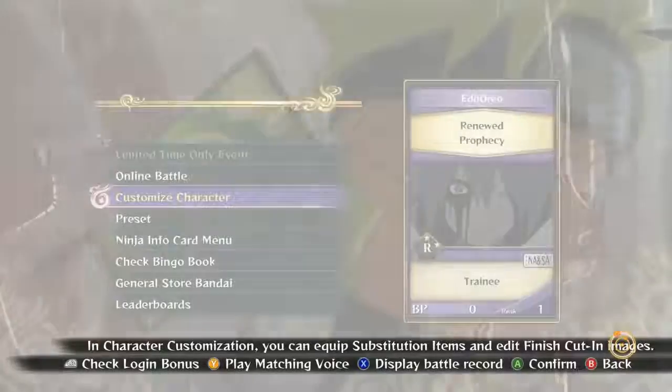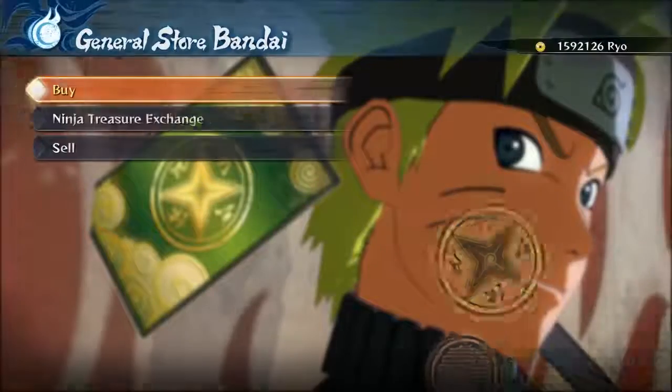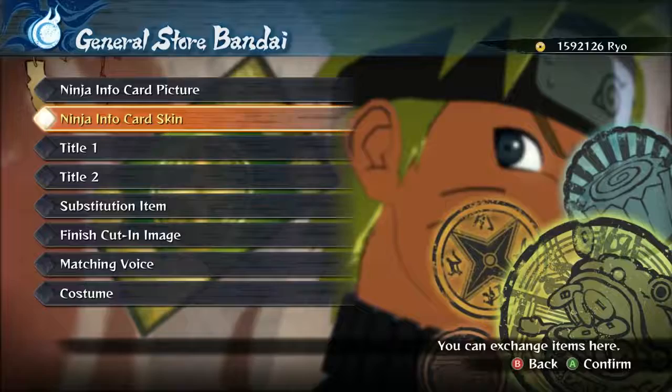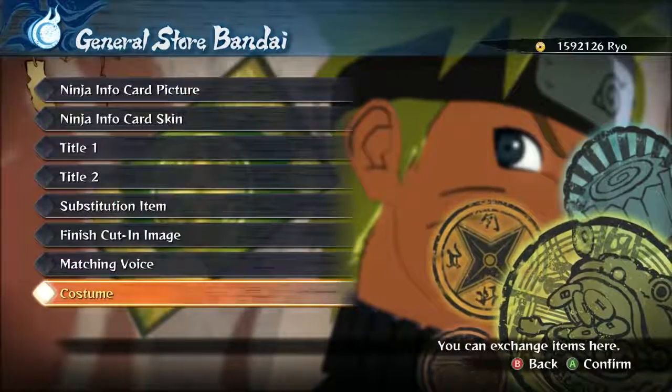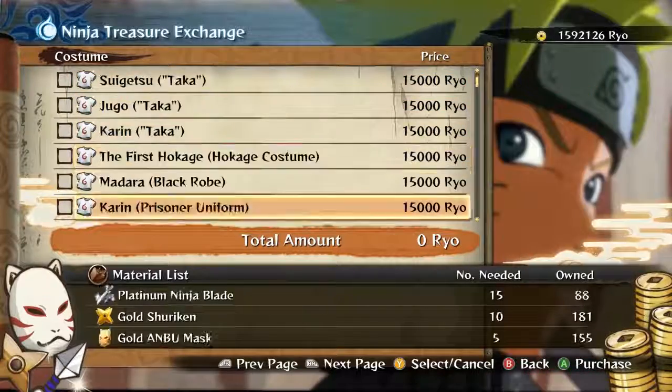So I did a little looking around. What you have to do is go to Joker Storm Bandai, and then go to Ninja Treasure Exchange. Now it may seem a little weird to go there — that's why a lot of people didn't know where to go — but right at the bottom you see costumes, and then you can just scroll through these and purchase them.